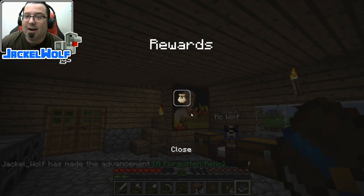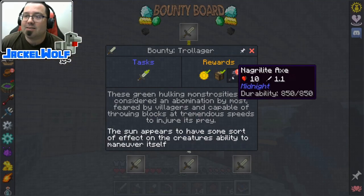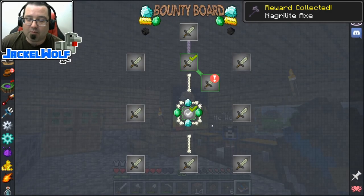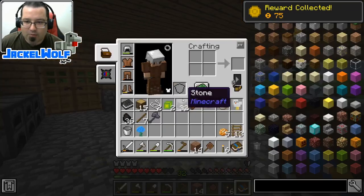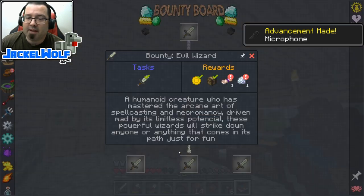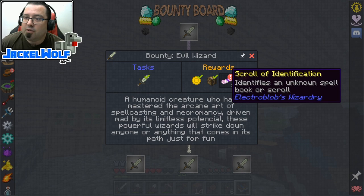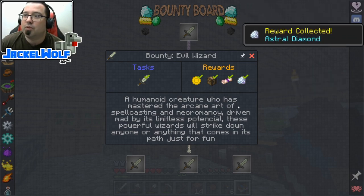We collected some loot - a forgotten relic, and bottomless provisions, which could come in really really handy. We also got a Nagralite axe, which looks really really good. Then there's the bounty for an evil wizard - a humanoid creature who has mastered the arcane art of spellcasting and necromancy, driven mad by its limitless potential. These powerful wizards will strike down anyone or anything that comes in their path. Just for fun - it wasn't actually that tough. There's our 75 monies.